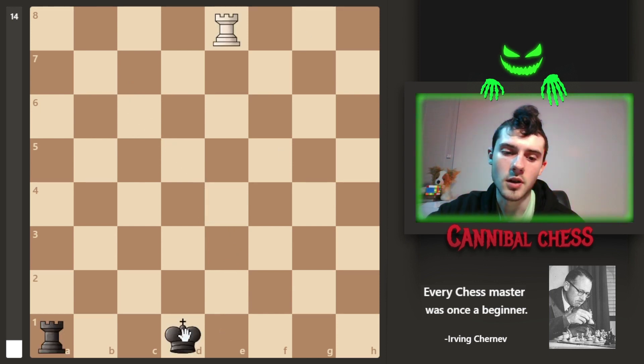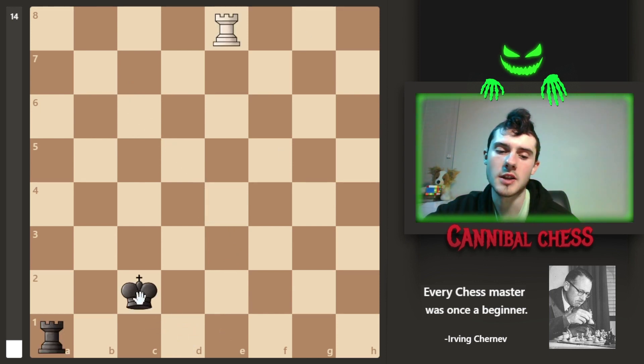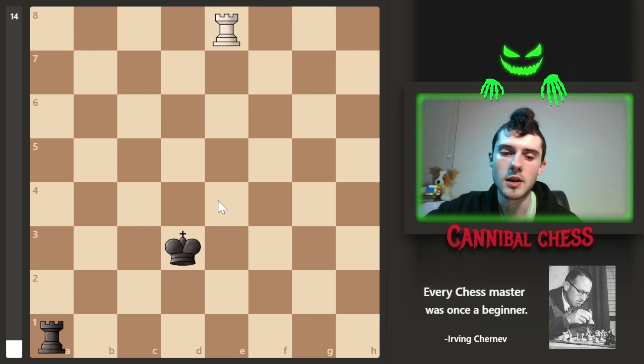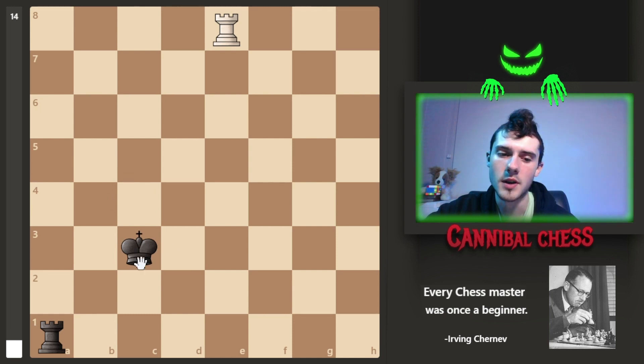The last piece is the king — they're kind of boring to play, but they can move in any direction: diagonally, horizontally, or vertically. The thing is you can't put them in any danger, so you can't move the king here because the rook is guarding this entire file. The king has to stay away from that entire file and just move in any way it wants over here.